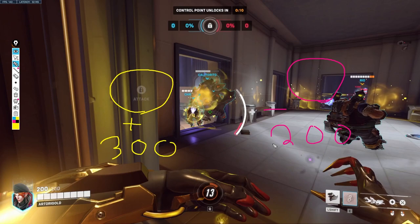Whereas your healing orb heals 300 health. So as you can tell, your healing orb has way more value than a damage orb in the fight, because you have 100 more potential healing rather than 200 potential damage. That's way more valuable for your team.